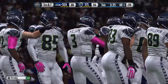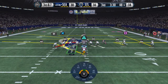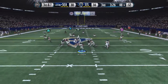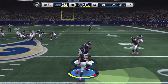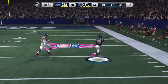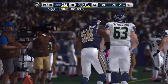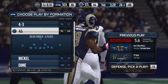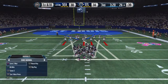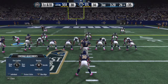Following the run, it's now third and seven. For this play, they'll go with two tight ends. It's intercepted. An open lane. Most NFL linebackers are borderline good enough to be a running back, and they've got the hands of defensive backs. What a fine catch on the interception by the linebacker.